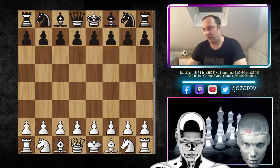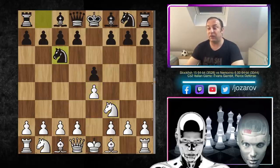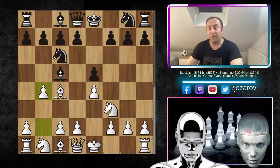Stockfish opened with e4, Nemorino's response was e5, then knight to f3, knight to c6, bishop to c4, bishop to c5 — we've reached the Gioco Piano of the Italian game. Now b4 immediately — this is the Evans Gambit move.